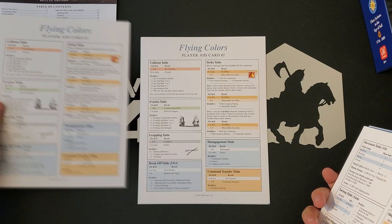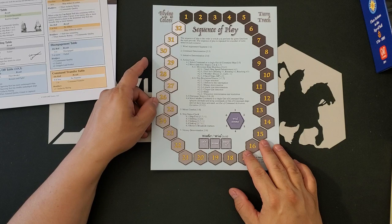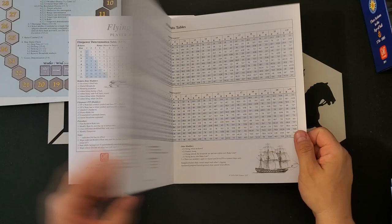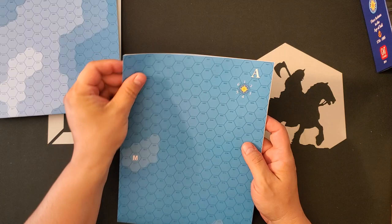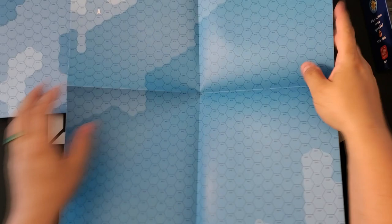Here we have player aid cards — player aid card two, single-sided. And then we have the Sequence of Play and Turn Track card, which also tracks the wind direction. Here's player aid card number one, again two copies. These are 11 by 17, on relatively heavy card stock, and double-sided. We have four maps. I will show you a little bit of the maps, but don't get too excited because it's a giant blue map — you're getting what you signed up for in a naval game.